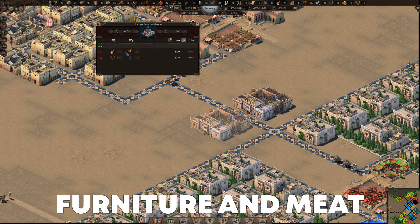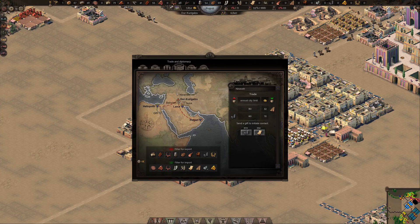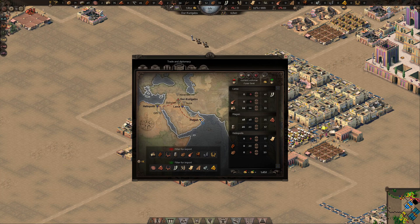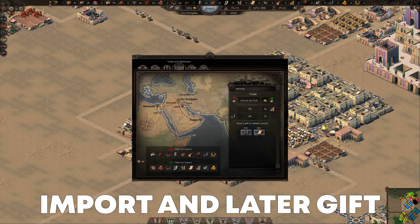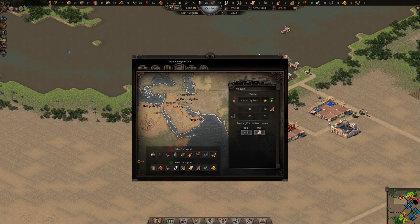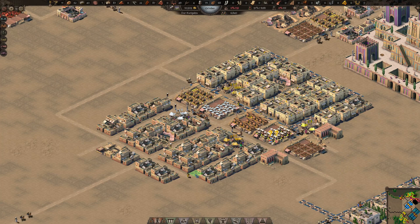Now we come to the main event: actually providing the requirements for the aristocracy. These are furniture and meat. Both we can produce locally but wood is required for furniture and that we cannot produce, so we will have to import it from Nineveh. The problem is that city wants seals or papyrus as a gift to open up that trade route, and neither of which we have or can produce right now. But luckily Heliopolis sells papyrus, so all we need to do is import the amount Nineveh requires and send it as a gift. We add a warehouse to import exclusively papyrus, set the desired amount, then stop importing and send the papyrus gift to Nineveh — from where we can now import wood.